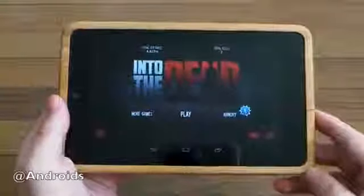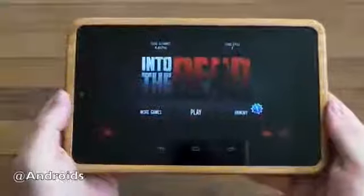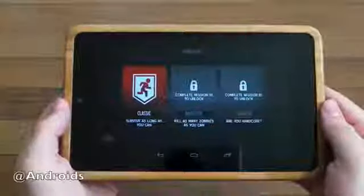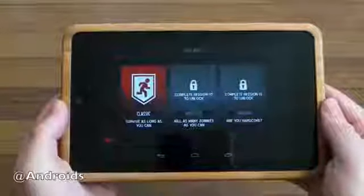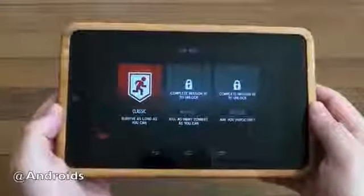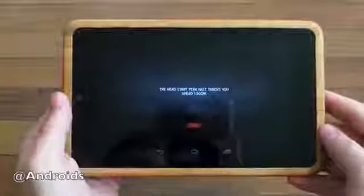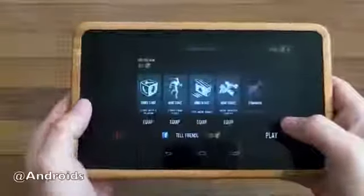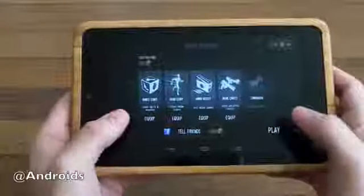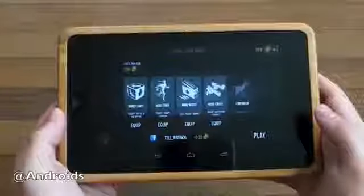They do have in-game purchases where you can get more coins if you'd like, to buy different weapons and what have you, but you can earn all those too. So real quickly, I'm going to give you a quick look and let you see how it runs. I'm on the Nexus 7 here, in classic mode, and I haven't unlocked the rest. It's kind of an endless runner, almost like Temple Run, except it's zombies in the shadows. You can use left and right on the screen to maneuver, or in the settings you can tilt or use joysticks — they've given us a lot of options to control the game the way you'd like.